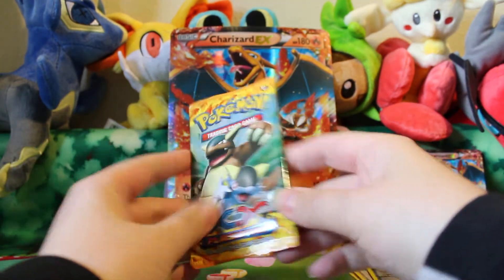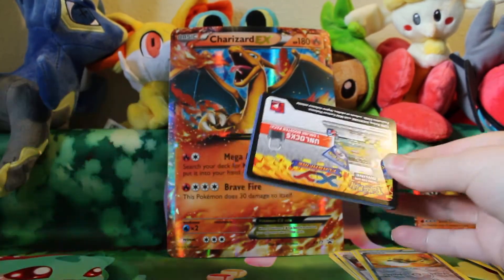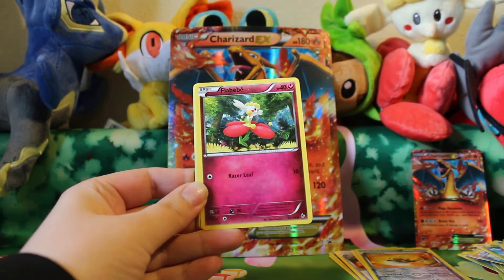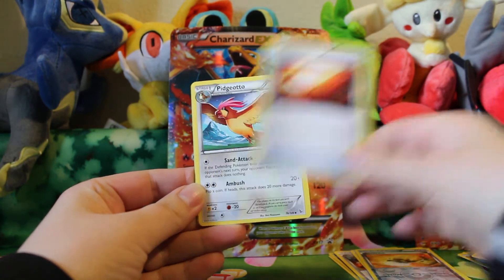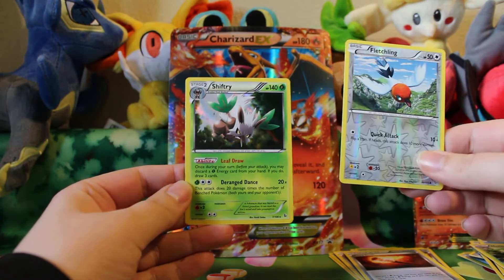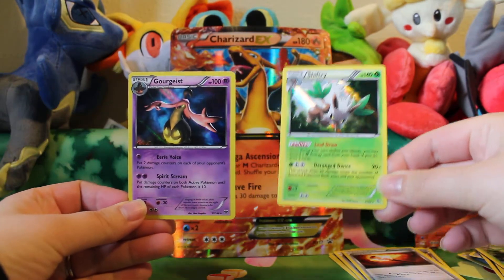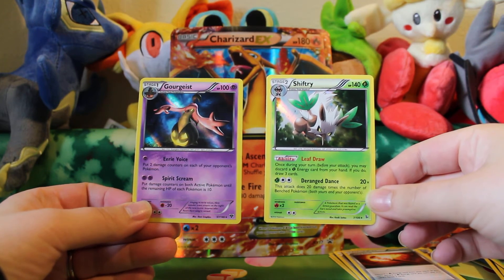The last pack will be a King's Compact. This one we have Roselia, Gumi, Plebebe, Sandile, Bergmite, Fiery Torch, Pidgeotto, Nuzzly, a Reverse Fletchling, and a Shiftry Hollow. That's still not a terrible pull to get two hollows out of these packs — a Gorgas Hollow and a Shiftry Hollow. I do have both of those so those will be up for trade. The Gorgas is just a very interesting card and I really still like the Eerie Voice attack along with the Spirit Scream. Very cool.